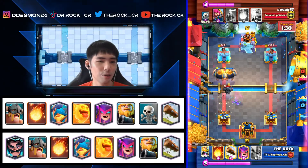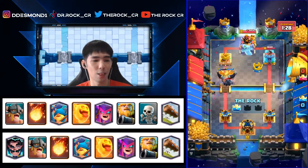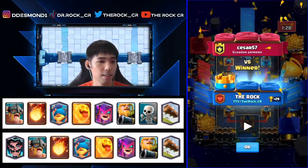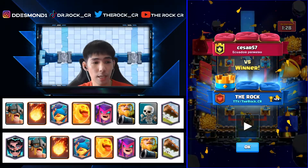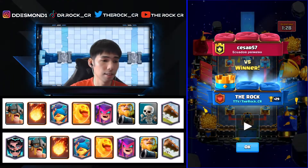Two healthy RGs on the tower — GG, even if he tries to retarget with the building, no chance. That's how you out-cycle the Pekka. His mistake was playing Pekka first without seeing the RG, so his cycle got messed up; he went too aggressive with all his Royal Giants. We got the counter push and that was how you win it.